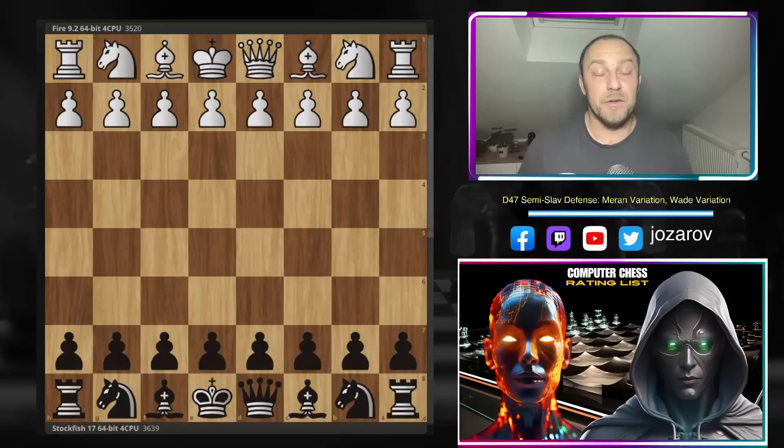Hello chess friends and welcome to Azar's chess channel. Welcome to another brilliant game from the computer chess rating list website, the popular CCRL. We have here Fire against Stockfish 17 in an amazing Meran variation of the Semi-Slav defense. In this game we see the most powerful chess engine Stockfish 17 playing with the black pieces against d4. Stockfish will show us a completely new concept of the Meran variation — a sideline that has never been played so far in chess history.